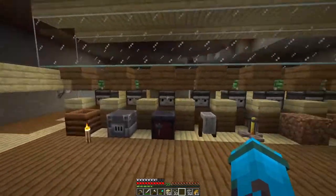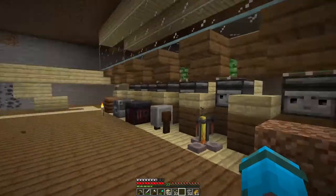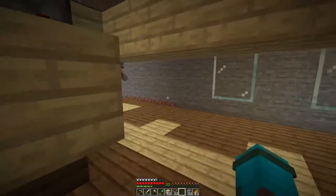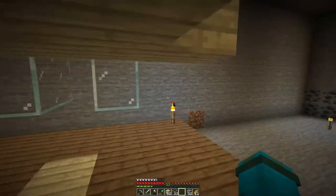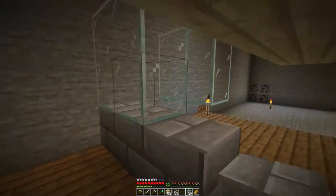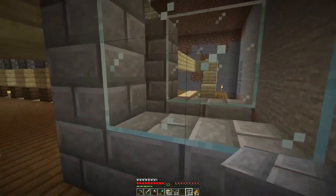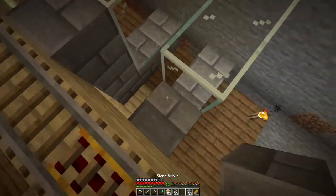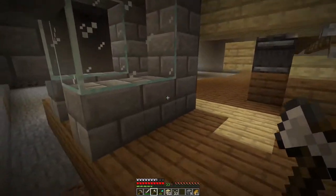That was actually a lot easier to build than I thought it would be. Another design by Logical Geek Boy, which worked out fantastically. Right now, what I want to set up before we inject villagers into the system is the zombification chamber. I got some stone brick here because I think stone brick will look pretty good with the wood. Currently the wood is a bit too overwhelming. I'm going to have to leave it open for now because I still need to procure a zombie.